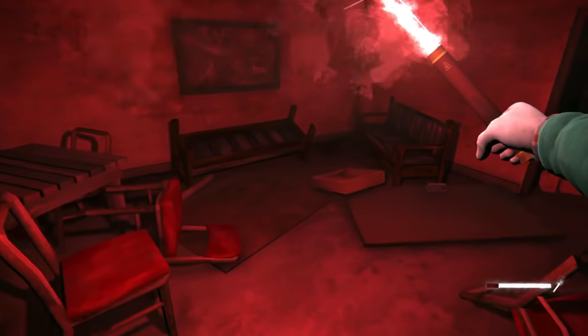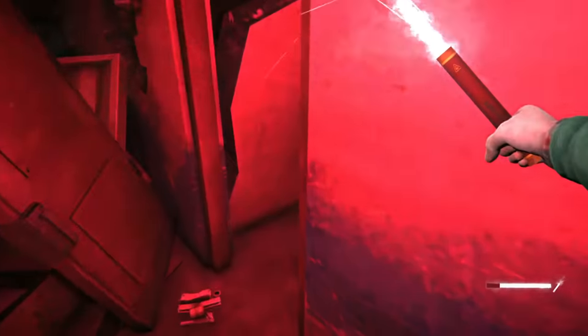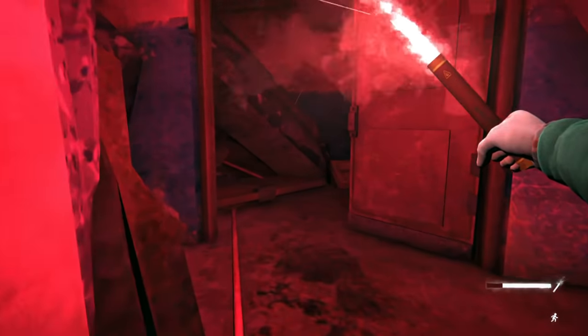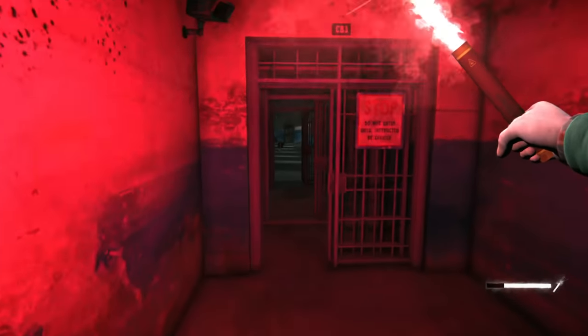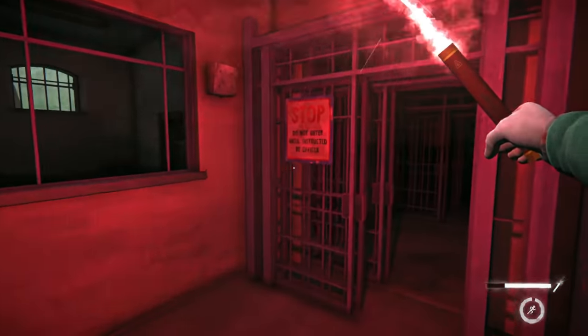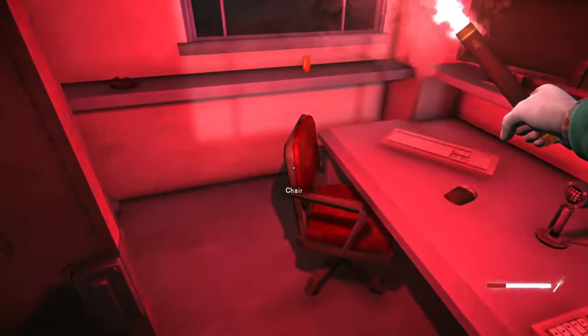The door goes around here, basically taking you back to where we were before. Then you've got to crouch down here — it's not very visible. Get in once again, and you're kind of back in the area with a lot of episode 4, probably story mode content. And yeah, we can get in here — there's a couple of supplies as well.